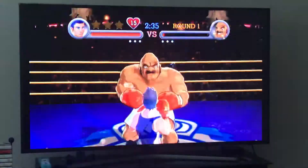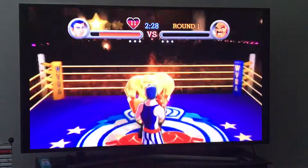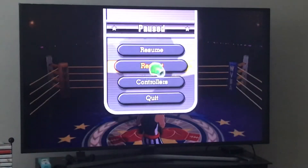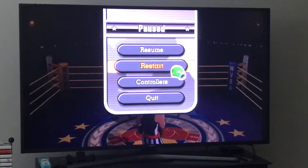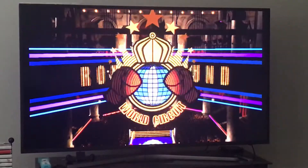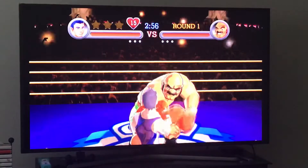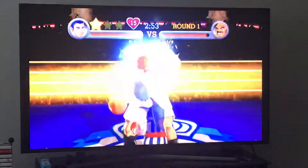It almost knocks him down, but it's hard to get a star off that hook just by punching his stomach right before he punches you. An easier way — it's a bit hard to time — but you can get three stars by using a quick dodge on the uppercut.